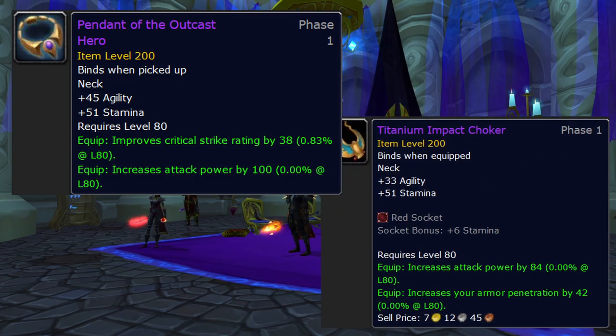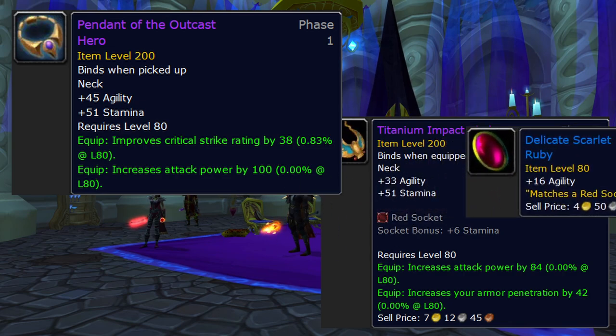The Titanium Impact Choker is actually a loss. You're only gaining four agility after the gem, at a loss of 16 attack power, then trading crit for ArP. Both crit and ArP are strong, but that trade for agility just isn't enough to pull it ahead — which is good because I wasn't looking forward to dropping thousands of gold on that anyway.